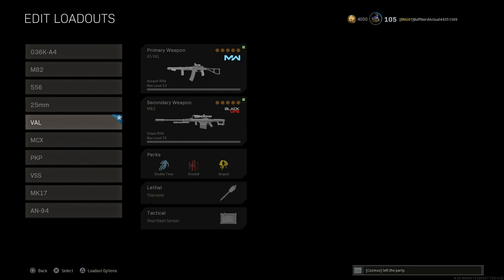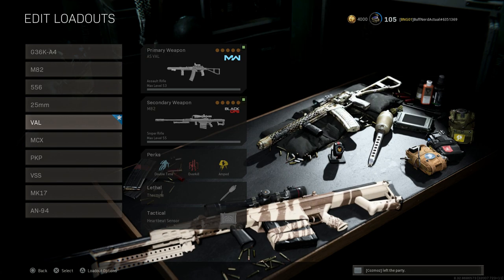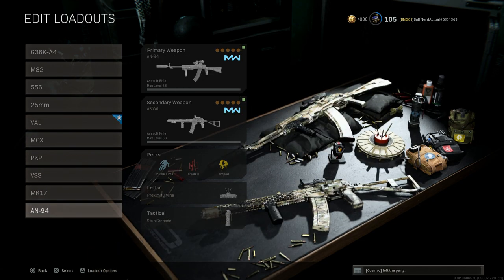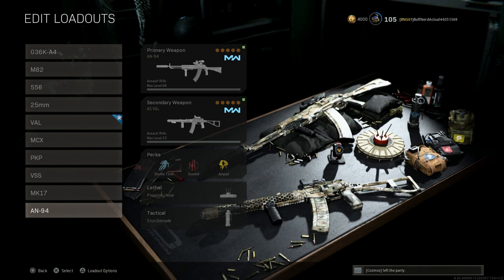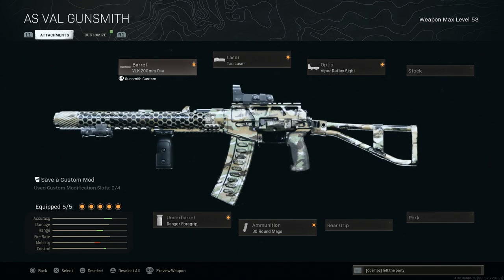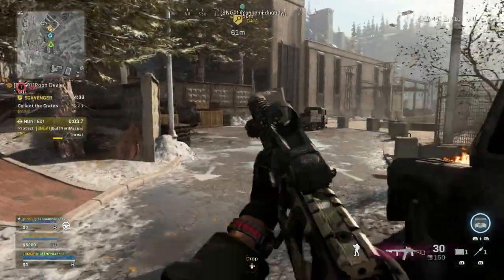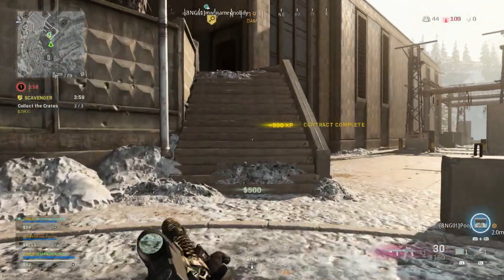The loadout I'm using in today's video has Bail running with the M82 — perks are Double Time, Overkill, and Amped. Lethal is thermite, but I swap to proxy mines with my ghost loadout, and I swap the tactical for stuns. I've also been running the same build with the AN-94 to combat the AUG/FFAR meta, pairing an AN-94 and a VAL — it works very well. Today you'll see the VAL with the M82, so let's jump into the gameplay.